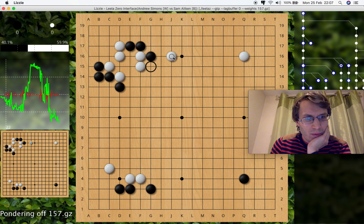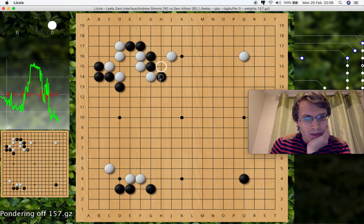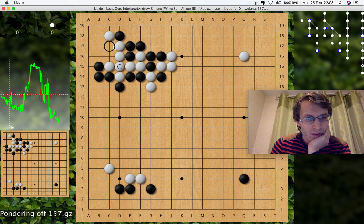But then I thought: if this happens, black needs to defend this cut, but he can do it in sente. If he hane's here and I block, then there's a whoopsie-daisy tesuji and white just dies — so that would be embarrassing.